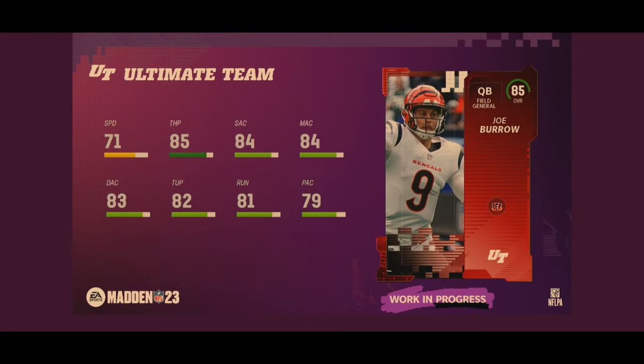85 overall Joe Burrow is the next card we have. 71 speed, 85 throw power, 84 short accuracy, 84 medium, 83 deep, 82 throw under pressure, 81 throw on the run, 79 play action. A little bit worse speed than some of the previous guys, but that throw power is much improved. He's a field general quarterback and he'll be able to get solid archetypes and abilities as an 85 overall. Not a bad card whatsoever — the speed's a little bit lackluster, but no other complaints. Joe Burrow should be a solid card.